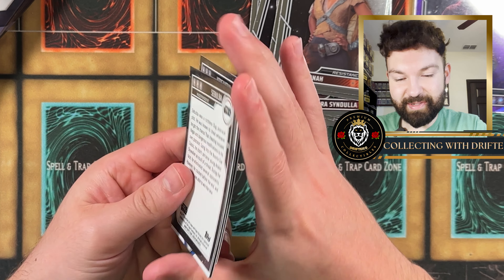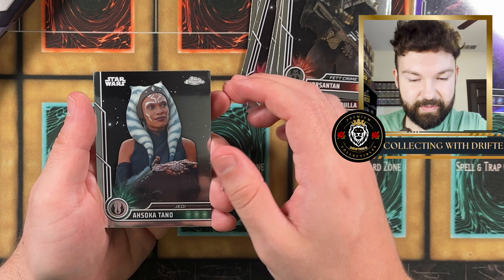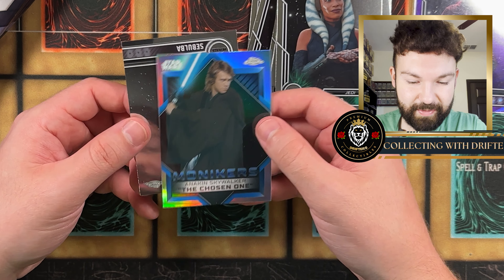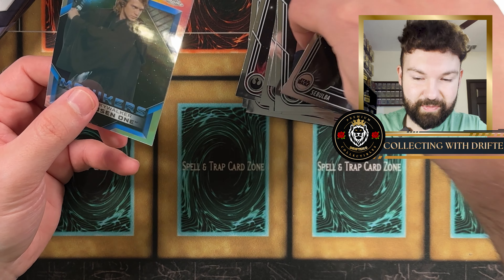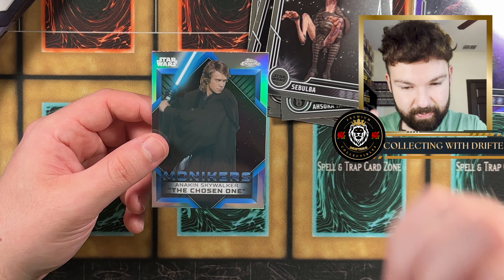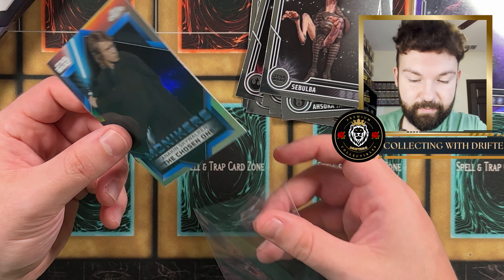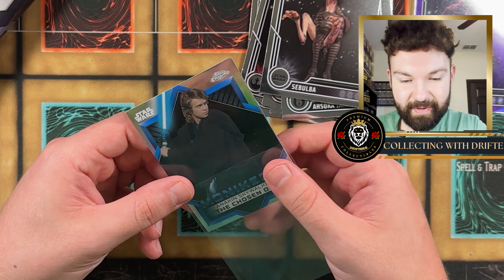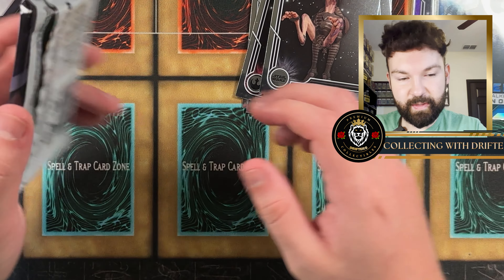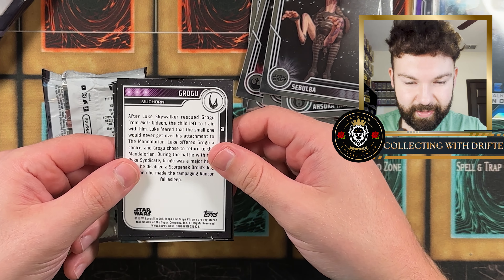Sequel trilogy is pretty trash, not gonna lie. We've got Ahsoka Tano — nice. Look what we got: a Monikers card, Anakin the Chosen One. That is sweet! These Moniker cards — I think you get like two or three per box but there's like 15 or 20 of them in the set. Getting Anakin is really cool. I prefer getting Jedi. Very sweet, very nice card — happy with that.